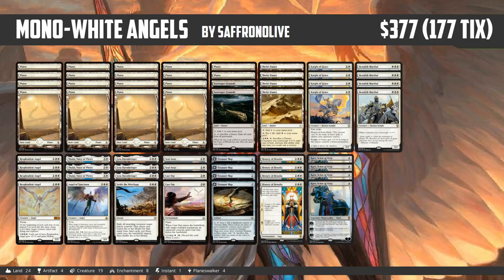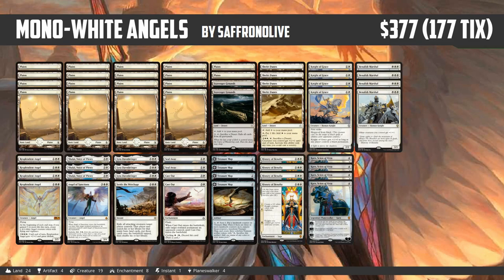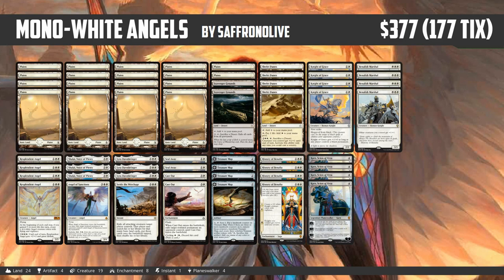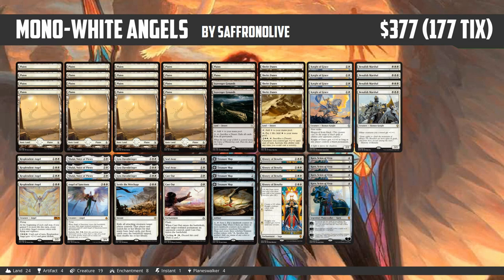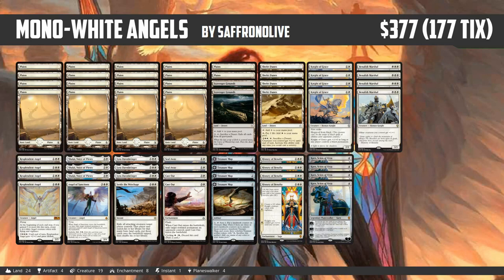Hello everyone, it's Seth, probably better known as Saffron Olive, and it's time for another edition of Goldfish Gladiators. This week we are heading into a Quick Constructed with a deck that I'm really excited for. This is Mono White Angels — it's got a lot of mythics and rares, basically just the best white cards in the format, along with some treasure maps for card draw.